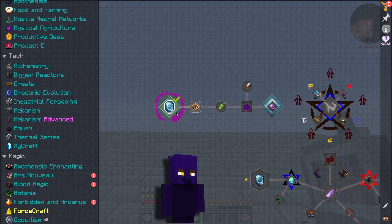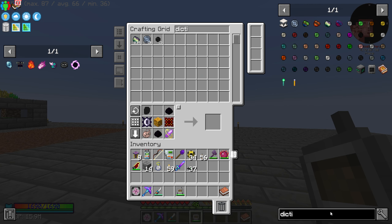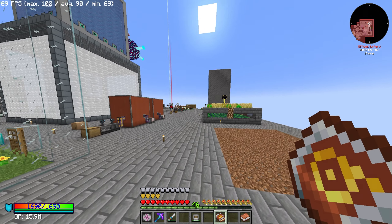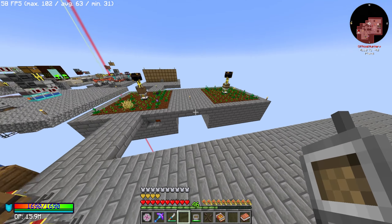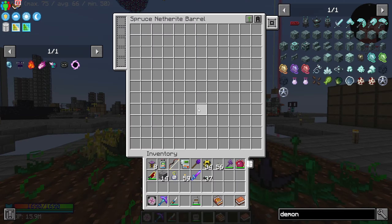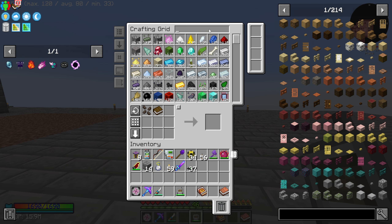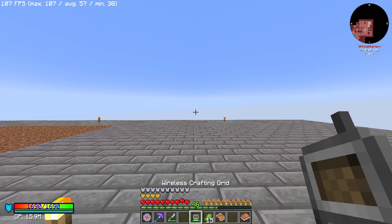The last thing we need is Occultism — and we haven't even touched it yet. Occultism is a really good mod though. To start with Occultism, the first step is 'dreaming with demons.' The mod aims to help the player by enlisting the help of demon spirits — they're friendly, mostly. To get started you need demon fruit seeds, and the dictionary of spirits serves as the guide for Occultism. Let's make that — it's very simple stuff.